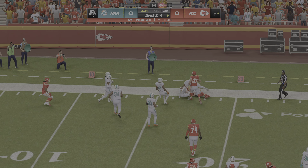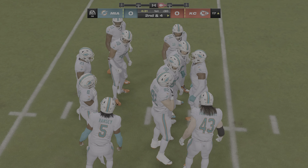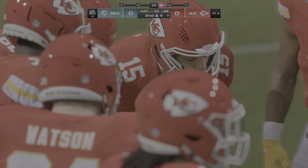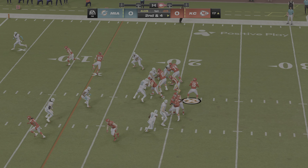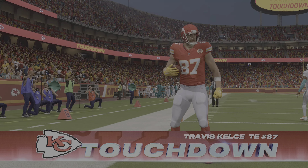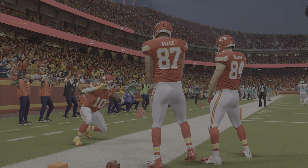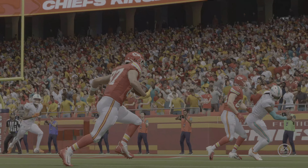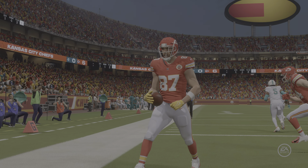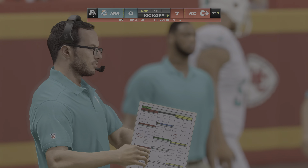Gray catches one for six yards, bringing up second down. This drive has the feel of a perfectly scripted, well-rehearsed series. On second and four, Mahomes hits Travis Kelce to the right side for a Chiefs touchdown — Mahomes getting the ball out quickly to his tight end and letting Kelce do the rest. Harrison Butker's extra point is good, making it 7-0 KC.